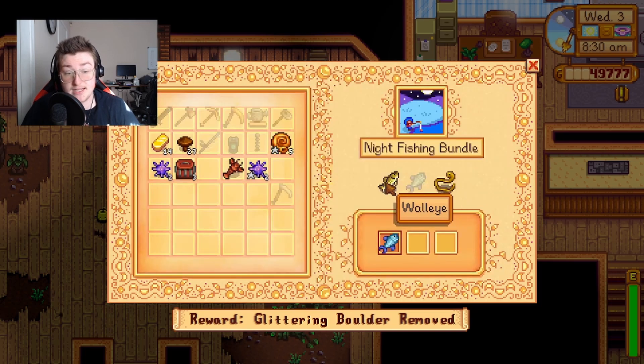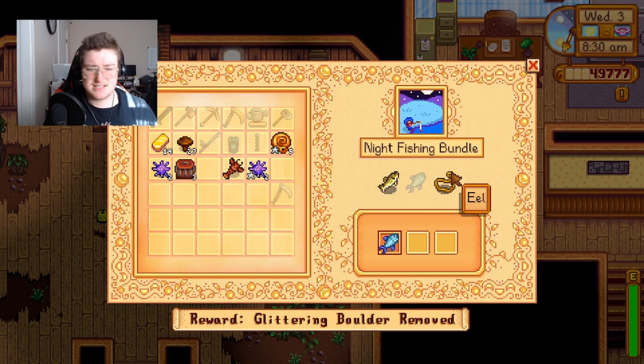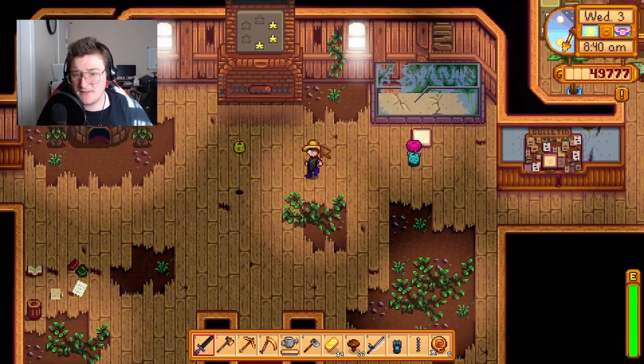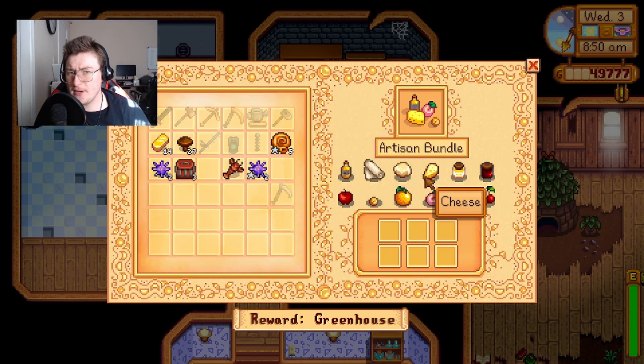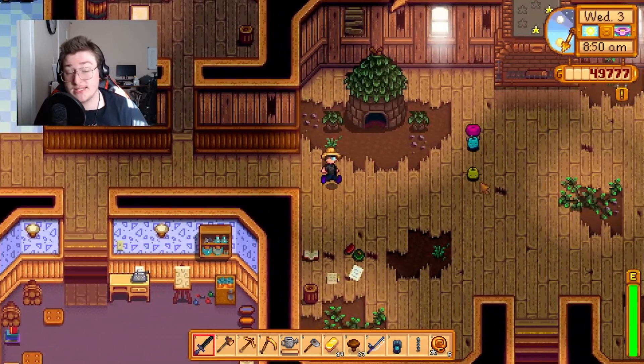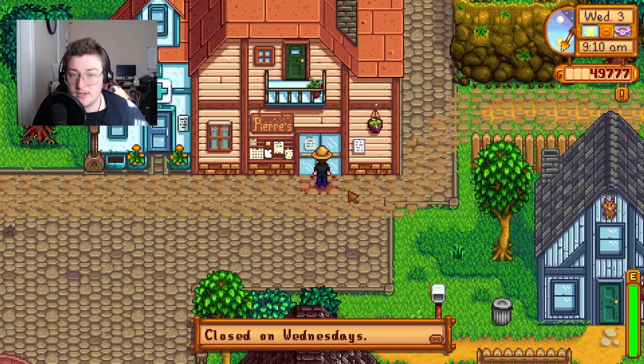For the night fishing bundle, I can catch the eel now. However, I can only catch a walleye in fall, so I may have to start skipping some days to catch a walleye — that's a little bit of a yikes. I wonder if I can still buy fruit trees, because if I can, I can start working on the artisan bundle. Why do I always forget he's closed on Wednesdays?